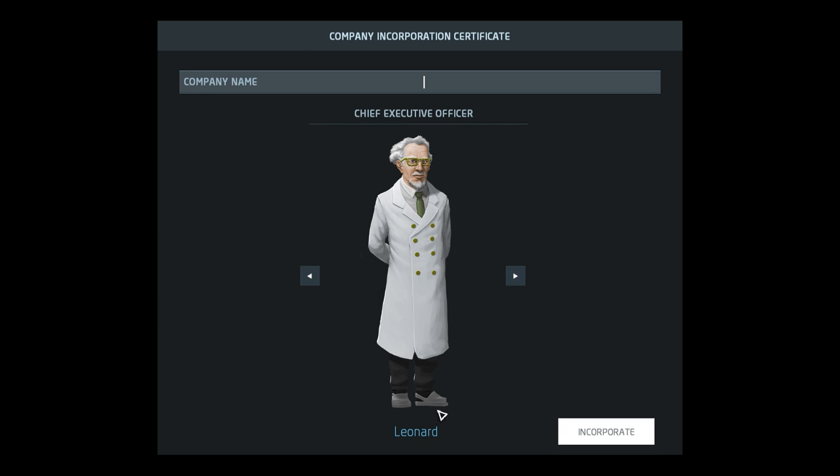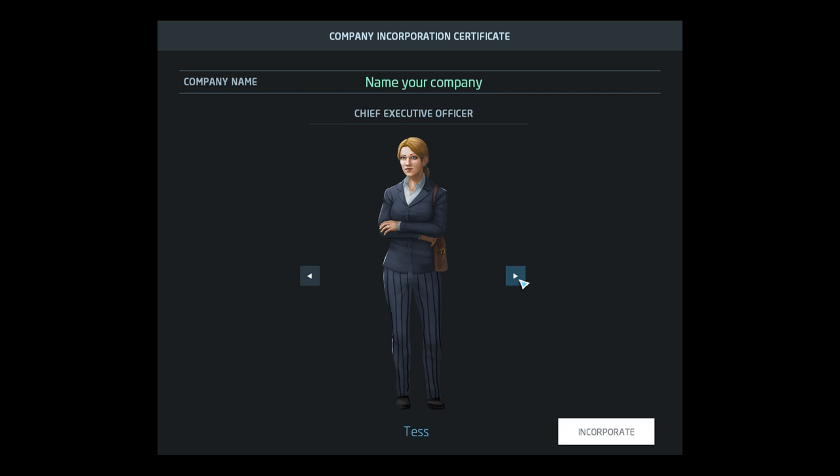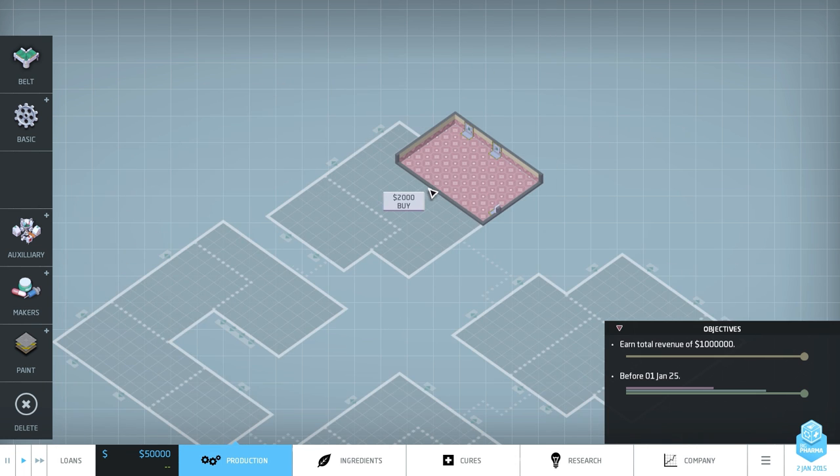Now we need to pick our chief executive officer — Leonard, Jenny, Chan, Sasha, Orion, Penny, Barclay, or Tess. I kind of like Leonard for our first playthrough here. And then we need to name our company — big decisions to make. We're going to go with Apple Bomb and Associates. This is Dr. Leonard Apple Bomb and he is the CEO of Apple Bomb and Associates Incorporated.